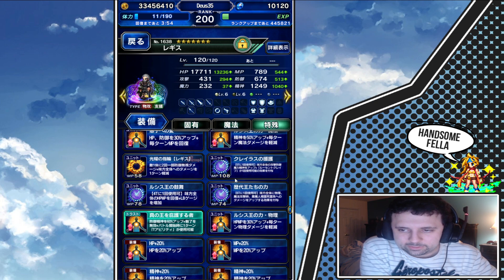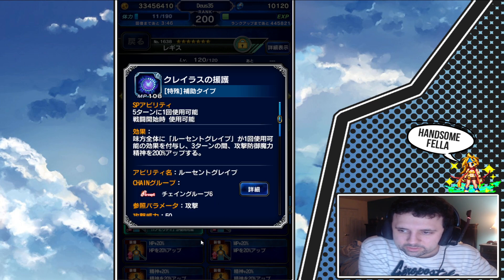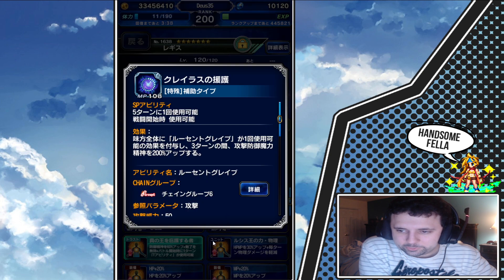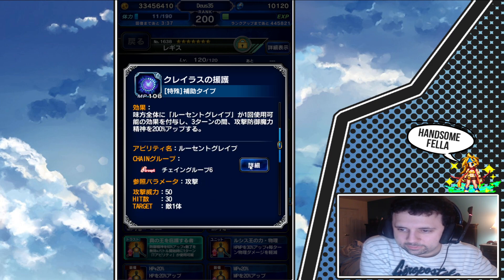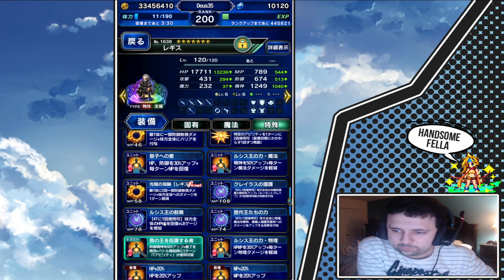The biggest two things — and we'll be going more in depth Thursday — are: a 200% buff on a cooldown, which is nice. It doesn't have to unlock off a limit burst or anything like that, it's right there waiting for you to use it. And also you get a chaining frame, just like Fid does with one of her moves.